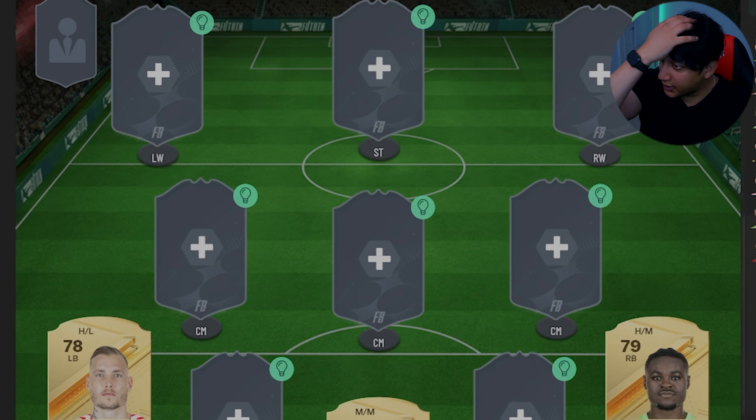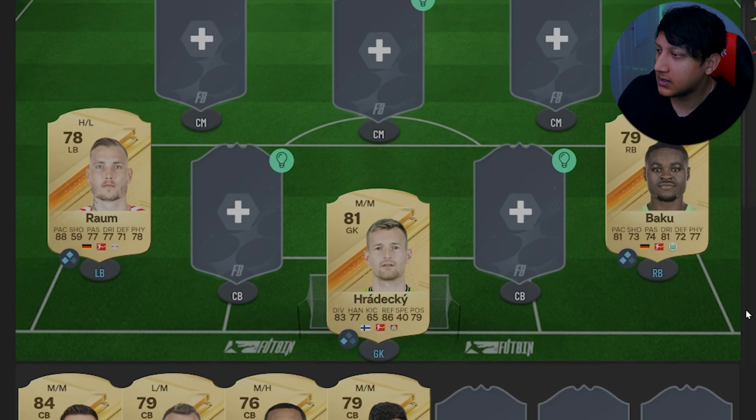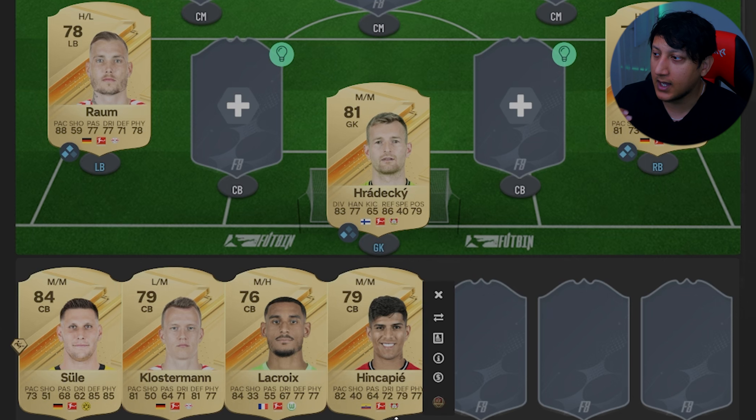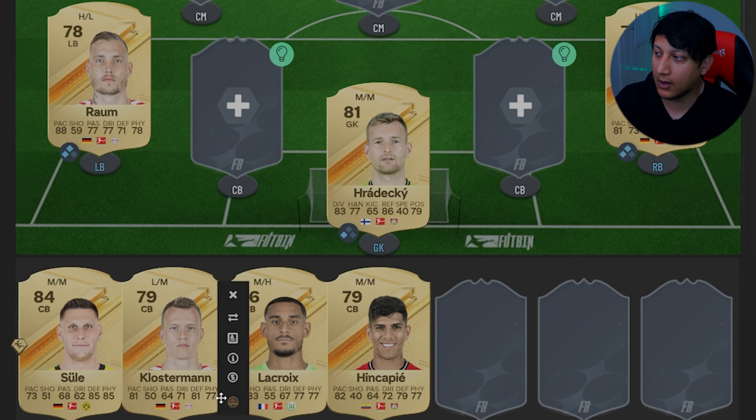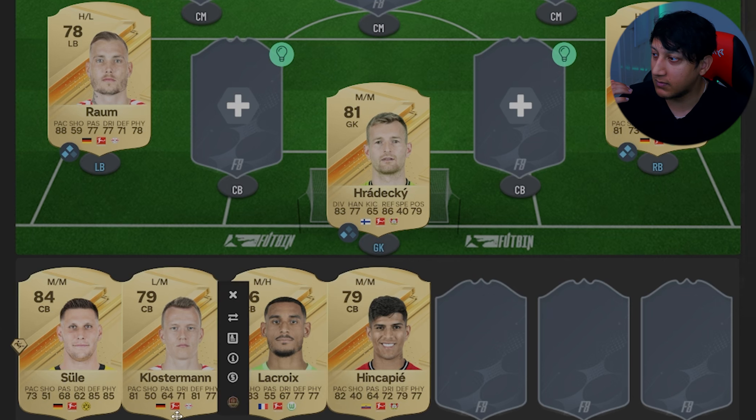Center backs wise, the Bundesliga is blessed with quite pacey options. You've got Sule, Klosterman, Lacroix, and KP - they're all between 1000 to 2000 coins apart from KP. My personal recommendation would be Sule and Klosterman. Klosterman's always been a bit cracked - he's got better defensive ability. You really want someone who can make a good tackle; 77 physical and defensive just won't cut it, and without that anticipation trait the ball will go everywhere.